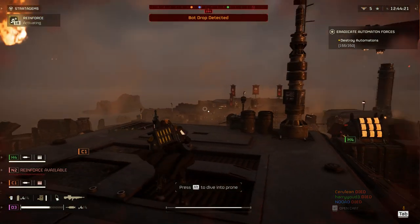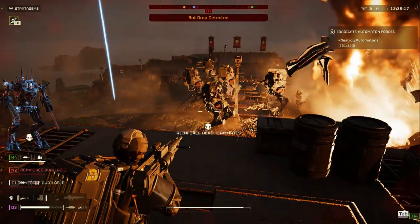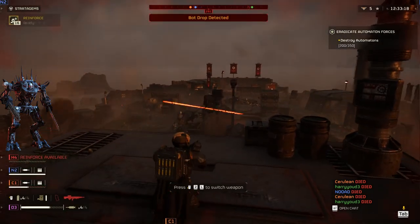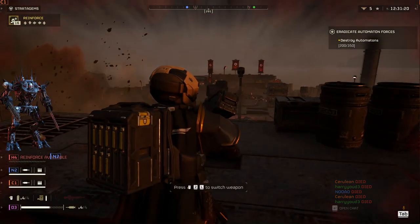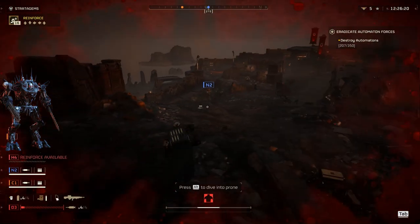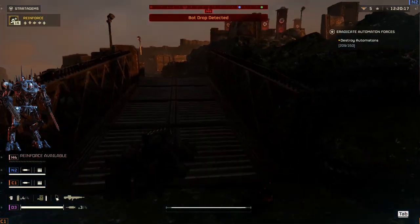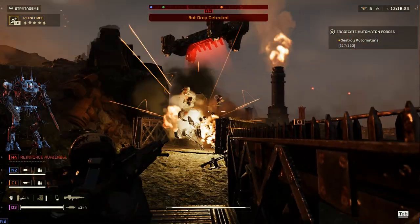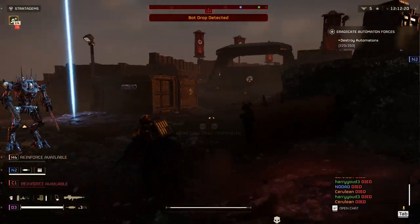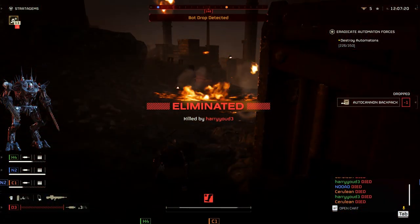Now prepare yourselves for the Berserkers, the Nightmare of Helldivers. These enemies wield dual chainsaws for arms, have red lights all over, and seem like they are constantly screaming at you. They are designed to instill fear in their enemies' hearts, and they certainly achieve that. To take out a Berserker, concentrate your fire on its glowing red middle part — it's a weak spot that will bring them down fast. However, be cautious of their rush attacks, as they can be difficult to kill. It's best to run away and drop grenades if a swarm approaches, especially if the Berserker decides to jump into battle.